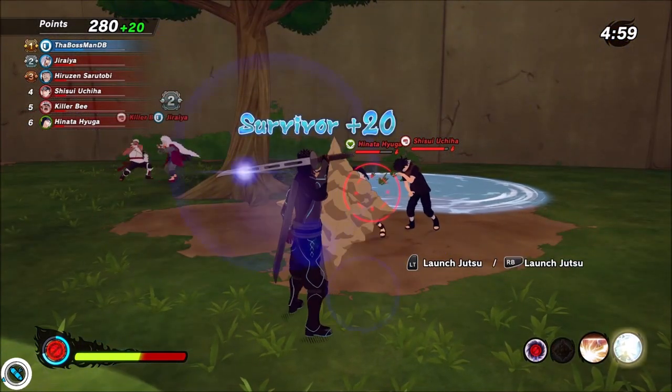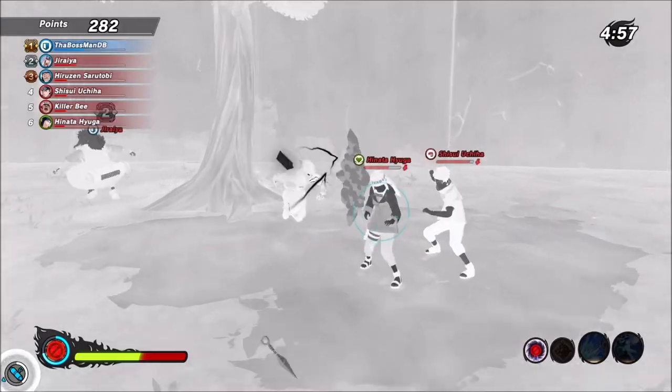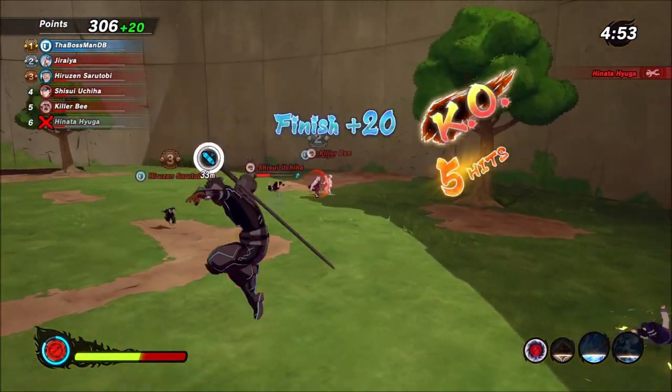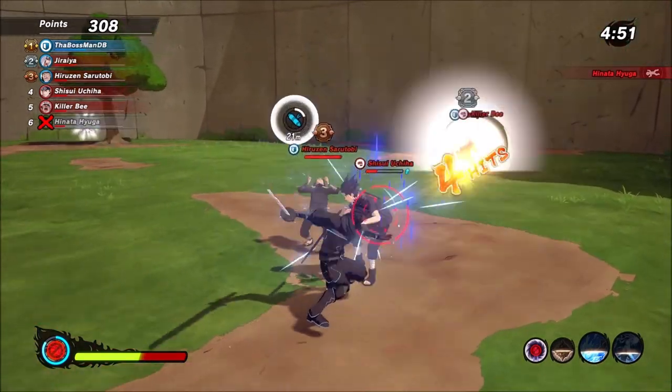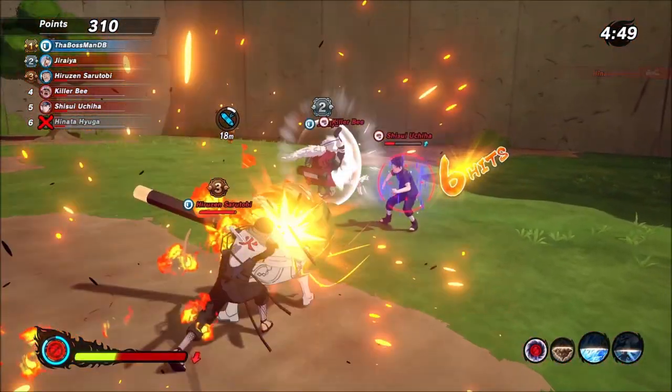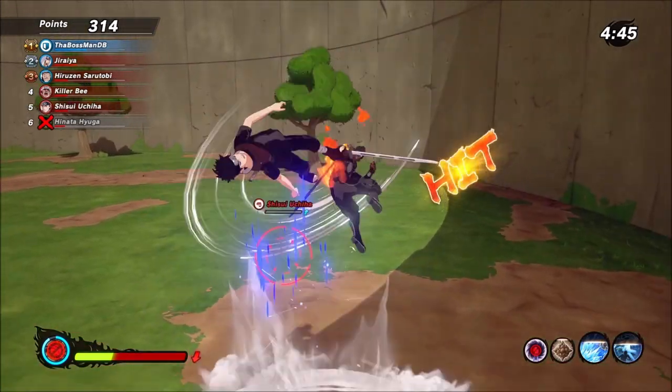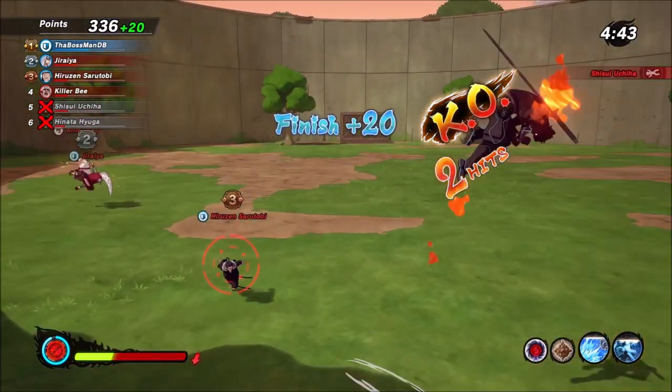This would have hit fully. Hinata would have been dead. Shishui would have been dead too — all off one little combo. So you see? These are one-touch death builds. This is the defense one right here. Mad destruction. He messed up the shield, but it don't even matter. Bang, bang, bang — straight up the structure. Love it.